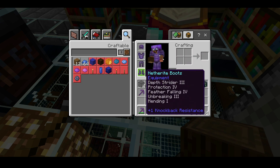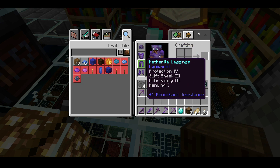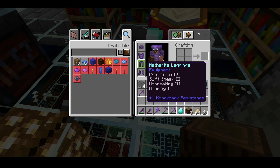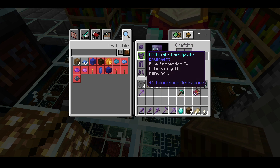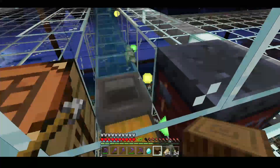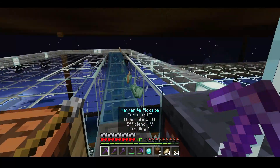That's how you get to the point where you can make a netherite tool - same applies to armor. There are lots of different armor enchants, so like this one has five different enchants on it. Some of them are harder to get and some are easier, but they're all ones that you can get. I encourage you to look at the wiki to see the different types of enchants - just go to the wiki and look up the piece of armor you're trying to enchant and it'll show you all the different enchants you can get. That will allow you to make the armor, tools, and weapons that you want.